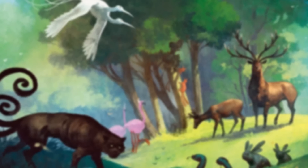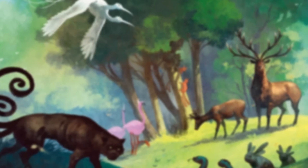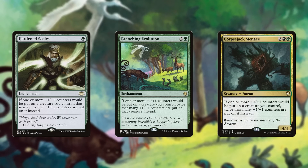the fact that I have more lands and more basics to search up often makes the payoffs I do play shine even more brightly. And there are so many other ways this type of thing can manifest. Have you ever seen a +1/+1 counter deck that got out a Hardened Scales, a Branching Evolution, and a Corpsejack Menace,